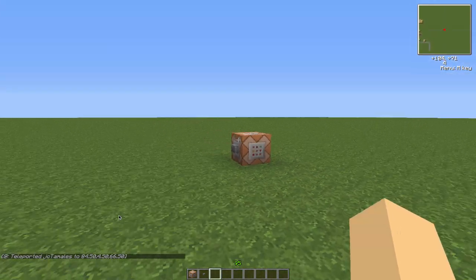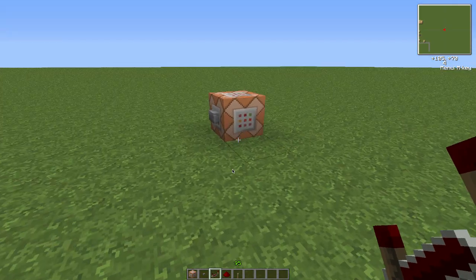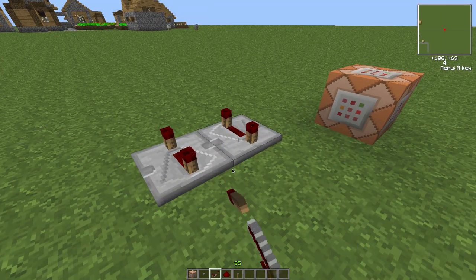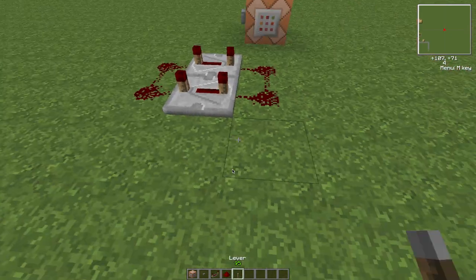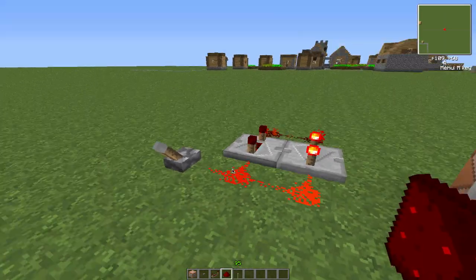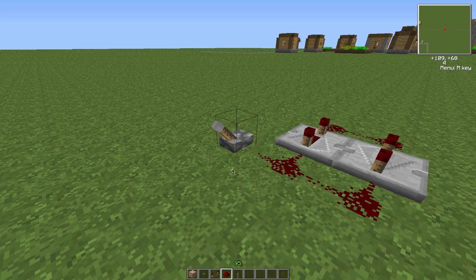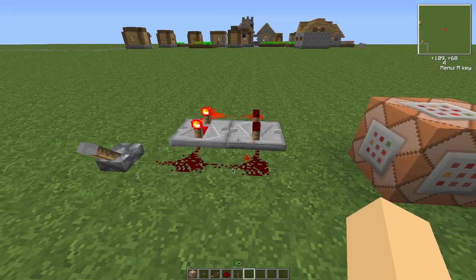What you want is this command block to be running constantly, and to do that we're going to get some redstone and put it on a clock. To make a clock, you just have two repeaters on full delay, next to each other facing different directions, connected with redstone. Then flip a lever on and off and there you have your clock. There'll be a video link at the end showing how to make a toggleable clock.